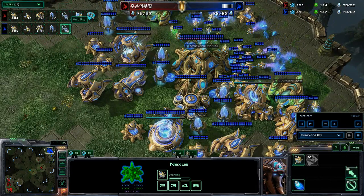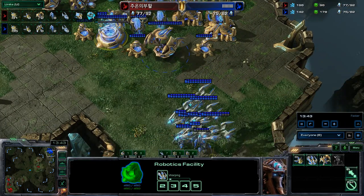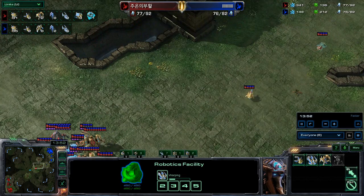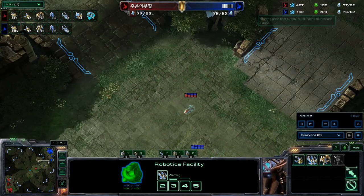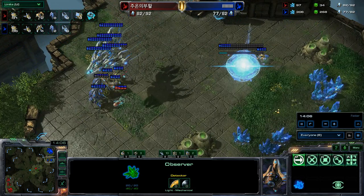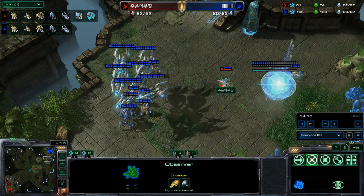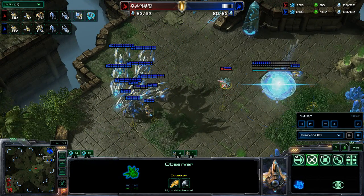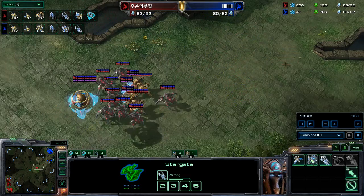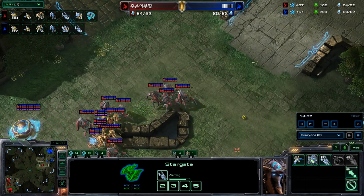Symbols has stuck Barcode on one base with two stargates, which is hard to maintain — especially with the Robo building as well. Barcode goes with a warp prism, which will allow him to drop and force his opponent back to base. Symbols' observer gets taken out. Symbols has expanded and is on two bases, macroing up. He is also going voids — so it's going to be voids on voids. Three voids are coming up to support his army. Barcode pushes forward with six voids versus Symbols' three, with supporting stalkers and zealots. It might actually be enough.